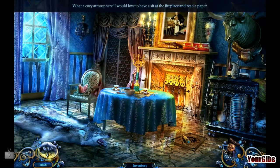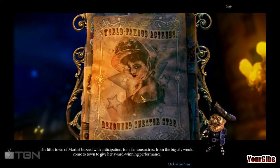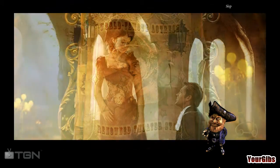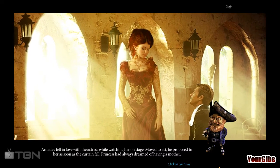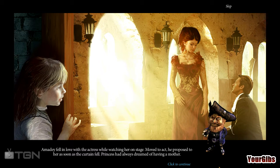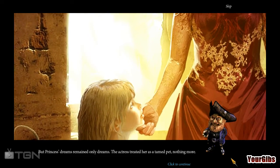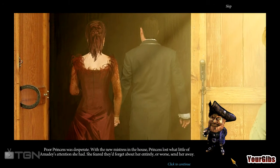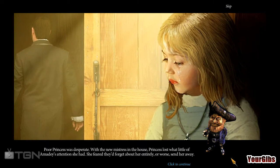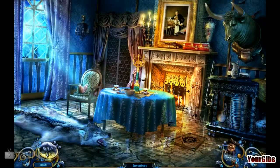What about in here? All sorts of good stuff in here. Ooh, it's a letter. That's adorable. But princess's dreams remained only dreams. The actress treated her as a tamed pet — nothing more. Poor princess was desperate. With a new mistress in the house, Princess lost what little of Amadei's attention she had. She feared they'd forget about her entirely, or worse, send her away. That's actually really sad.